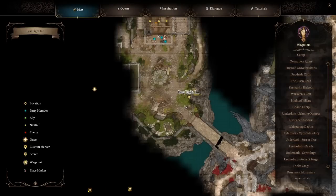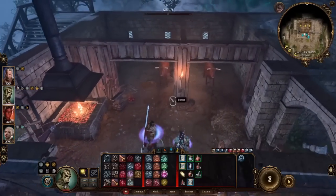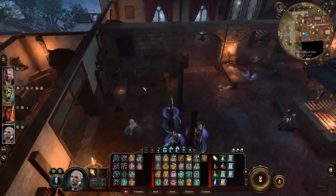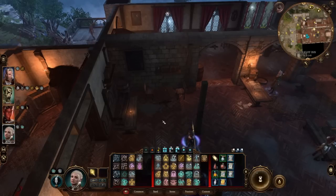Dammon is found at the Last Light Inn — from the waypoint, head a little north into the small alcove. Also, Mattis the tiefling boy vendor from Act 1 should be here but seems to be missing. He sells the Evasive Boots — +1 to AC on boots, which I believe is the only boots in the game that give AC. If anyone in the comments knows why Mattis isn't showing up, please let me know.